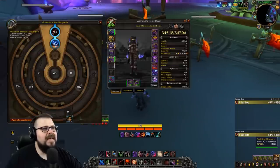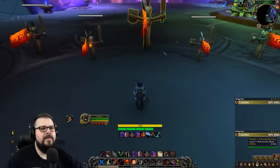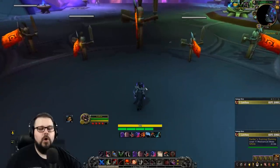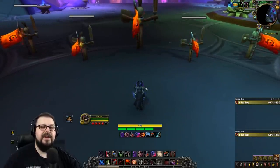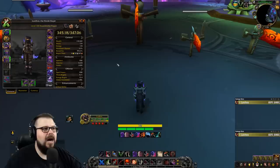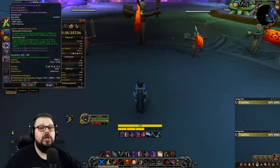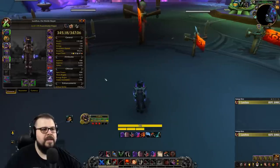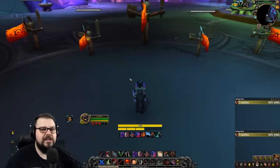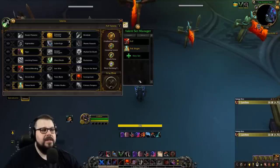With the azerite trait Shrouded Suffocation, your Garrote from stealth generates two additional combo points — so you start with three combo points immediately. This is very impactful for your opener because it changes how Garrote works with combo points and significantly alters your opener sequence.